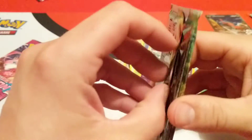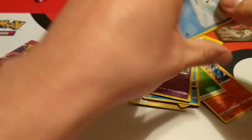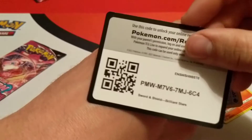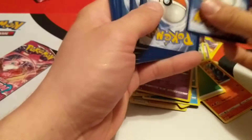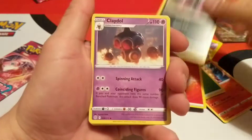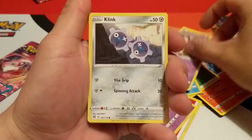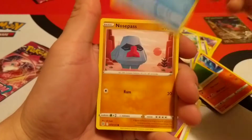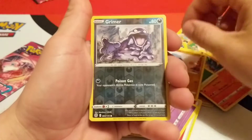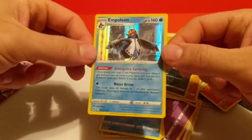And on to the next Brilliant Stars. Here is this pack code. Starting off with a Fire Energy. Morgrim, Kaleidol, Executor, Kupchu, Dedinay, Plink, Snow Runt, Nosepass. Reverse is a Grimer. And our Rare is a Holographic Empoleon.